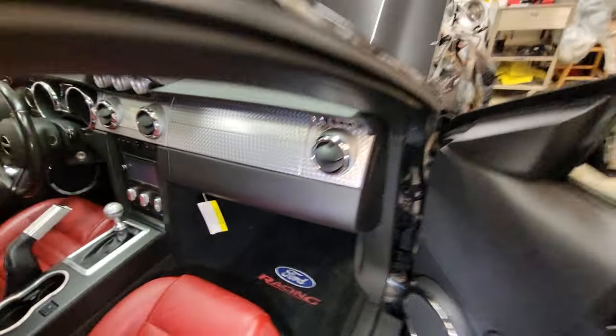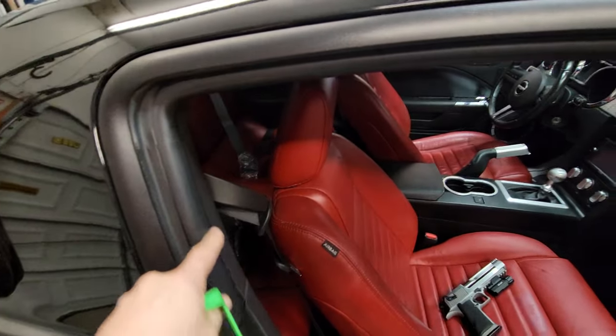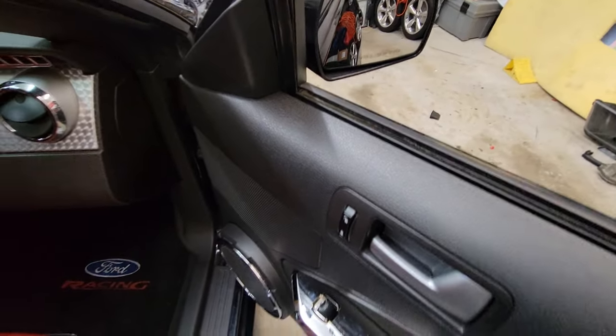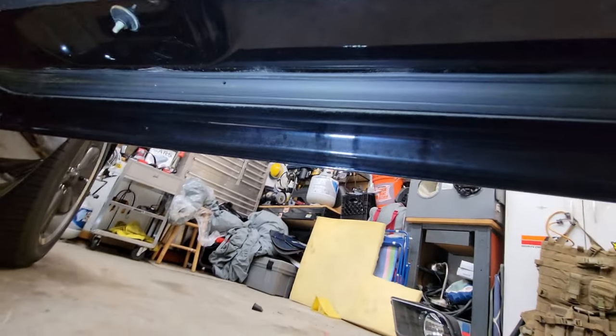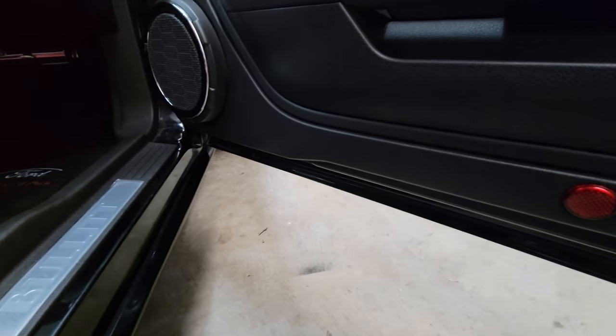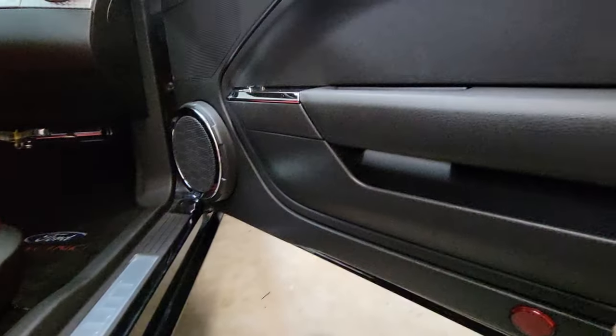One of the other common leaks is the window seal — you'll have to replace it, pretty easy. There are also plugs under the door. When you pull the plug out, that holds water too — get the water out that way if you hear water in your door.